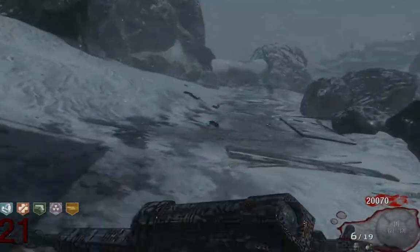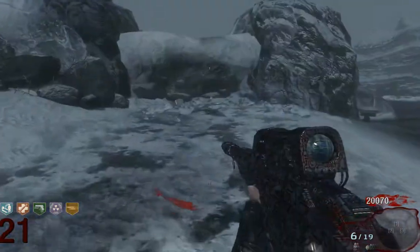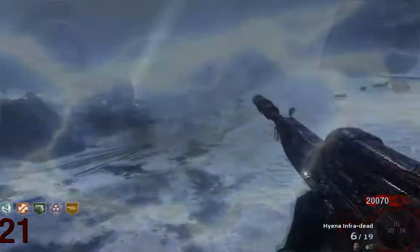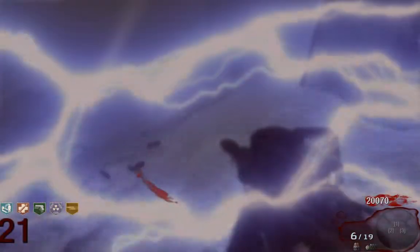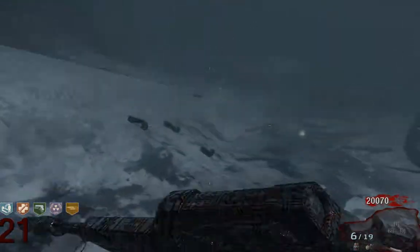Hi everybody, my name's Tom and this is a quick tip about getting ammos from George. What you have to do is you just need to electrify your zombie terrain, as you can see here, and then you can kill them with the Scavenger.